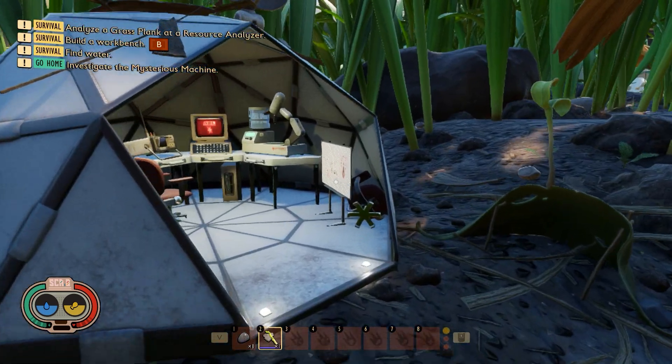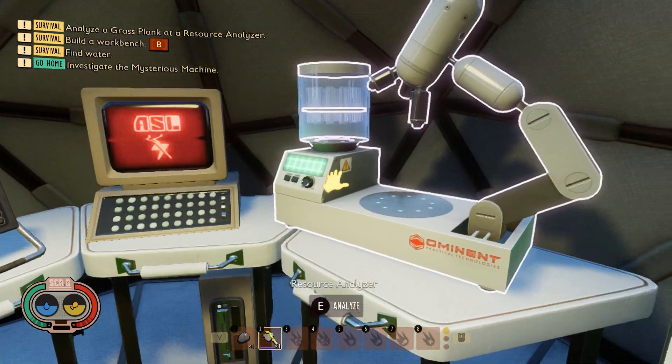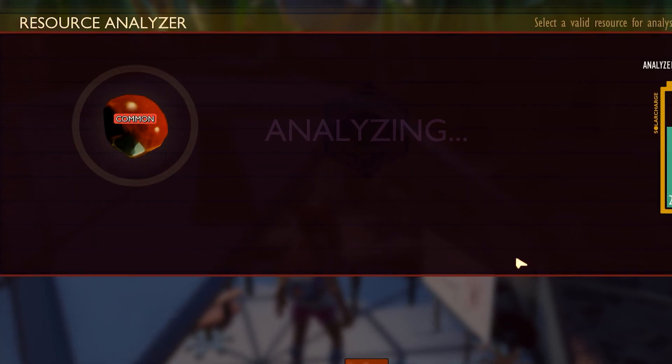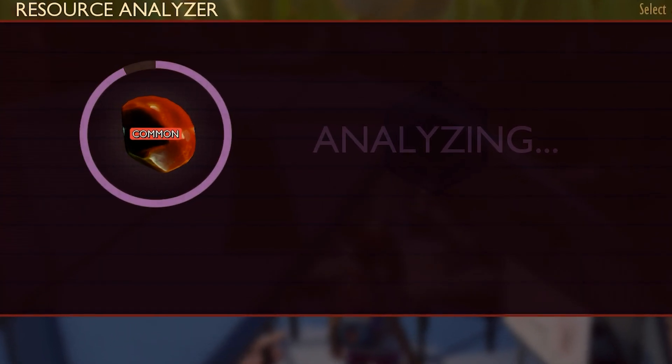And after you get the sub, you need to go to the field station and we need to scan the sub. You can also unlock the workbench from Grass Plank.